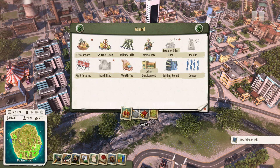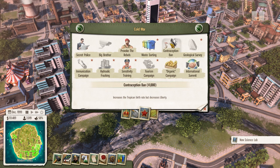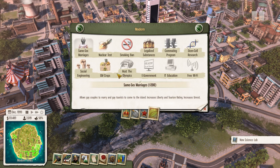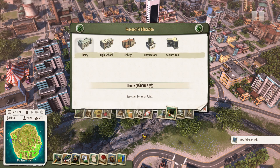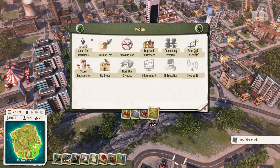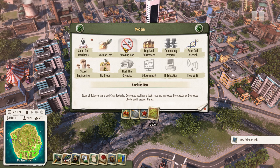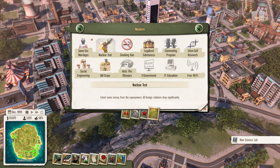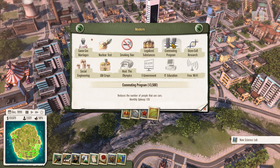No free lunch — they'll pay for their own food. Waste sorting yes. Contraception increases liberty, remember. Same-sex marriages — this increases tourism, let's do that. People aren't happy, whatever, we have enough to fight them. Stem cells research, increased budget, legalized substances, smoking ban increases healthcare. Nuclear test, commuting program — reduces the number of people using cars — sure why not.